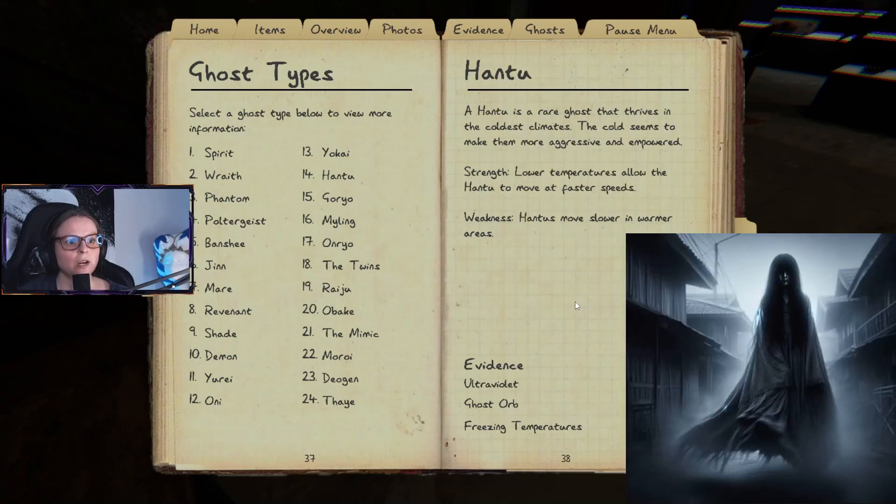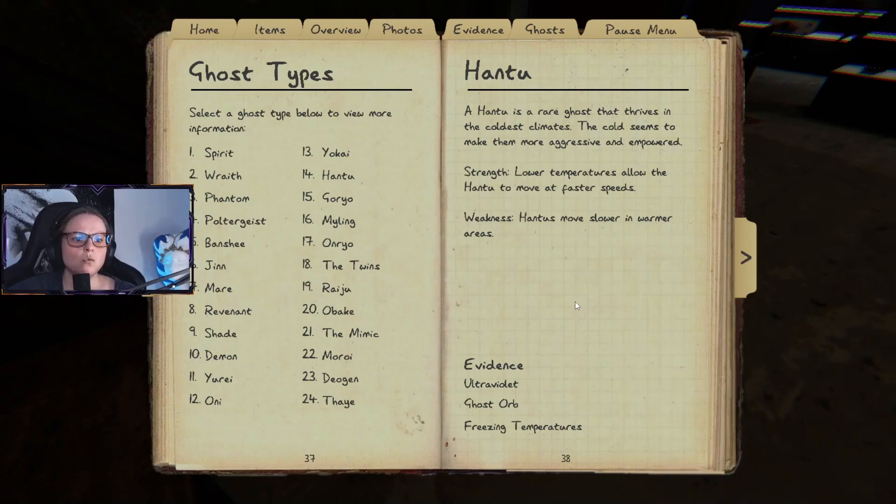A Hantu is a rare ghost that thrives in the coldest climates — the cold makes them more aggressive and empowered. Strength: lower temperatures allow the Hantu to move at faster speeds. Weakness: Hantu moves slower in warmer areas. Maybe we can turn the heat up somehow, or just avoid staying in the ghost room.